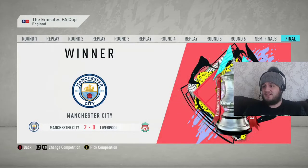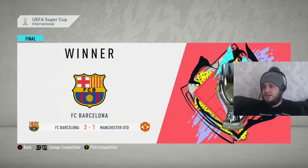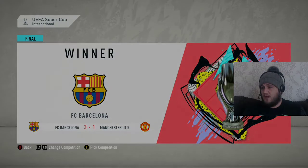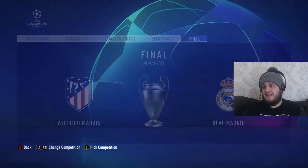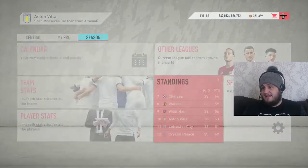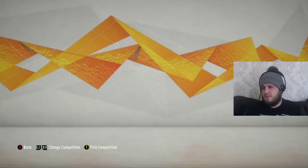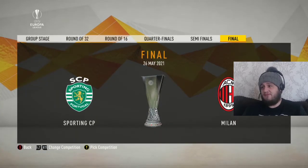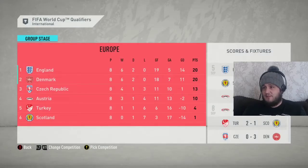In the FA Cup, Manchester City beat Liverpool 2-0 in the final. The Carabao Cup was nearly a carbon copy — Manchester City lifting it again, beating Manchester United 2-1. The UEFA Super Cup, dealt with earlier in the season, saw Barcelona beat Manchester United 3-1. In the Champions League, Atletico Madrid went on to win the final 3-0. And in the Europa League, it was a Sporting versus Milan final — Milan won that one too.